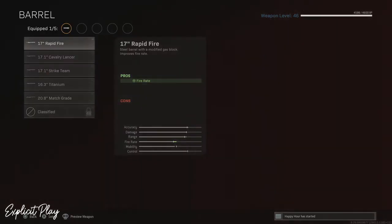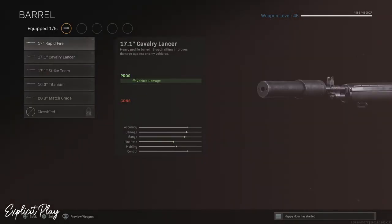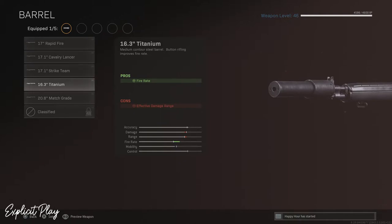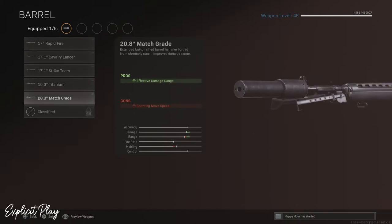Once you have that on, go over to barrel and make your way down to the 20.8. This one is kind of a personal preference between 20.8 and 16.3 — one has fire rate and one has a bit more damage. For me I would always go for more damage, because if you get that headshot you might even kill them, so 20.8 is the one I'm going to be using.